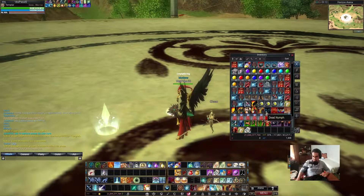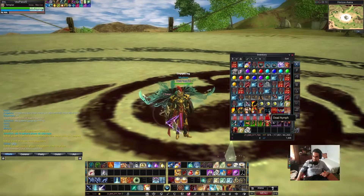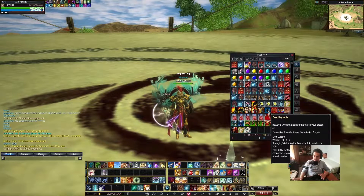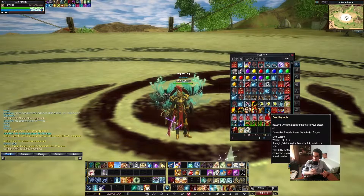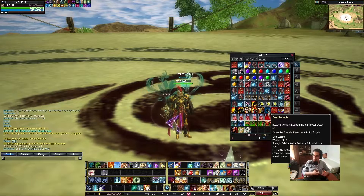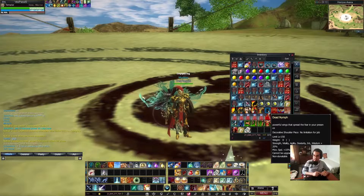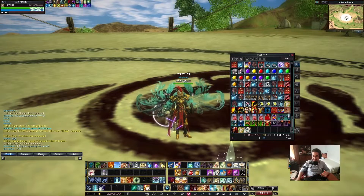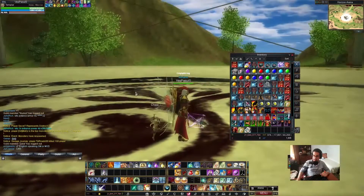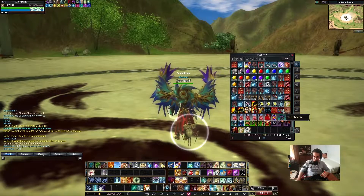We have three wings available in the cash shop. The first ones look like this. By the way, all three wings give the same stats, so there's no difference — the difference is only about the look. We have 20% strength, vitality, agility, dexterity, intelligence, wisdom, and 10% movement speed. The second wings look like this. The third one — my favorite — look like this. It's called the Sun Phoenix.